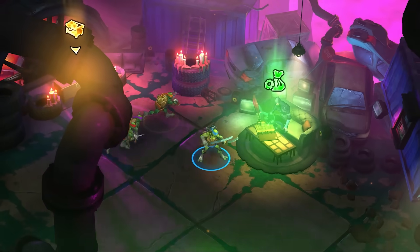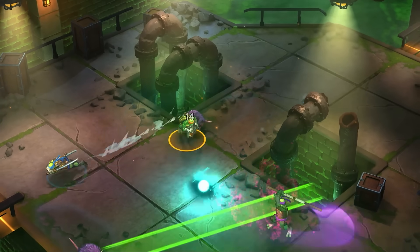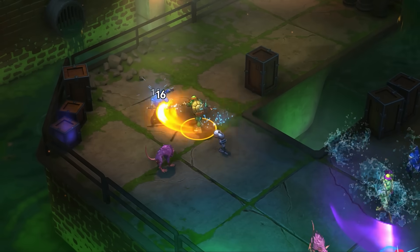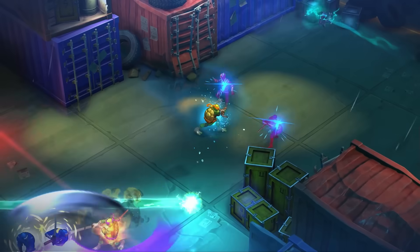After clearing each room, you get to choose from a variety of turtle powers to customize your moveset and create devastating combos. Don't get too attached though, because these powers reset when a run ends.